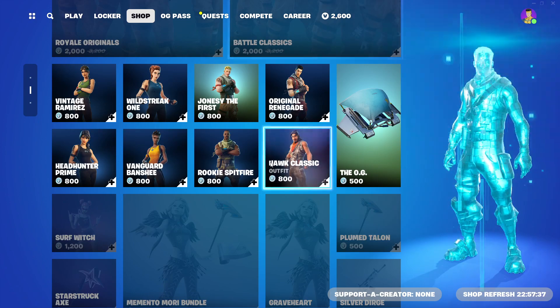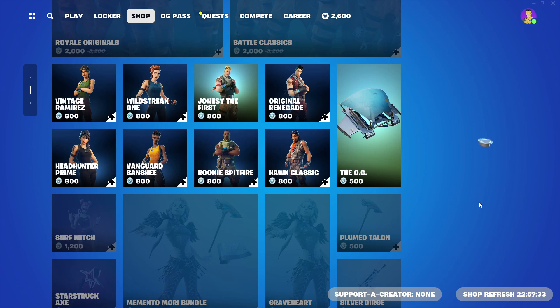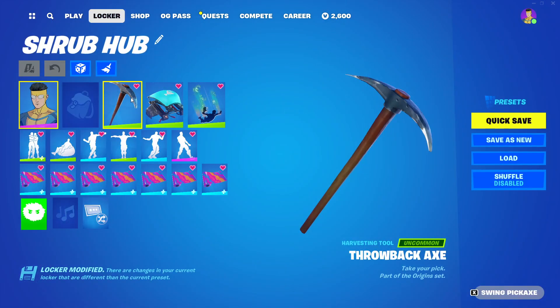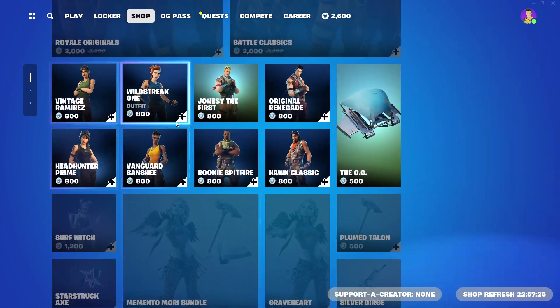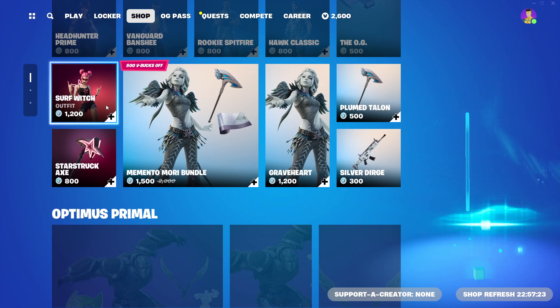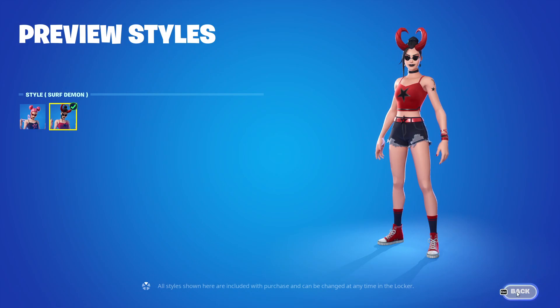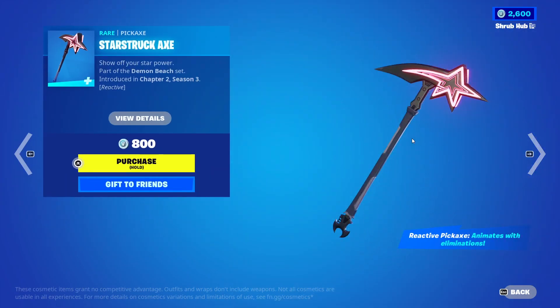These are all sold separately plus the OG lighter from Chapter 4. Sadly the pickaxe — the Throwback Axe — was a timed exclusive, it was free and now you can't get it anymore. They're all sold separately too. Then we have the Surf Witch back from Chapter 3 — she comes with the Surf Demon edit style and the Star Power backbling. Then we have the Starstruck wrap from Chapter 3, which is reactive for eliminations and animated.